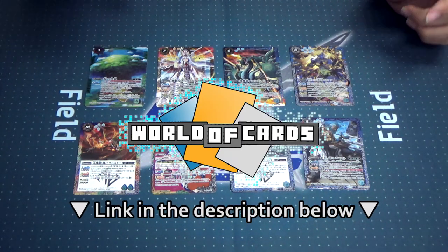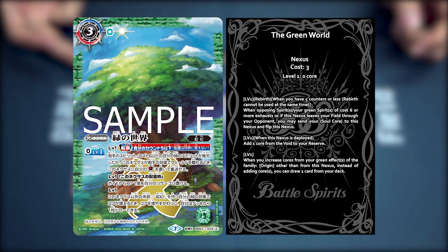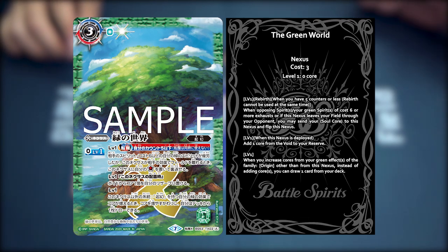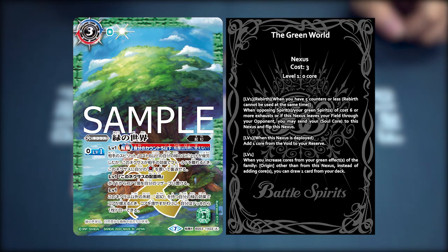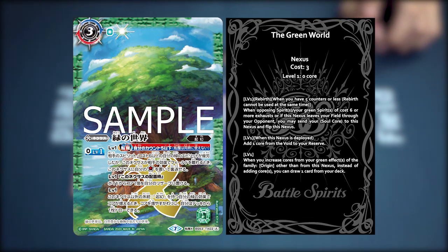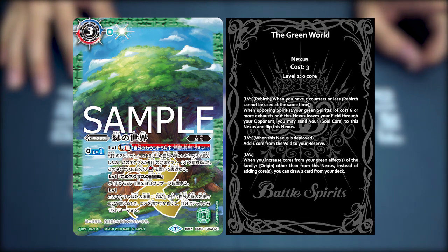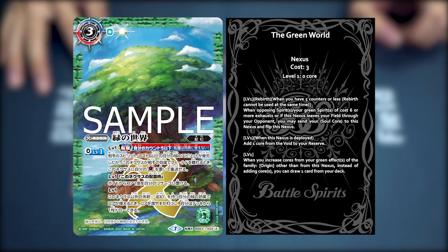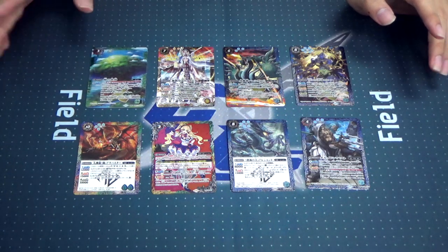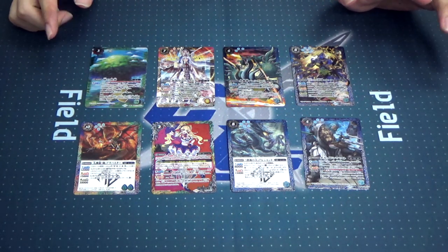So let's start with the Hidori no Sekai, or Green World. The Green World has a Tensei Rebirth when your counters is 5 or less — when an opposing spirit or your green spirit of cost 6 or higher is exhausted, or when this Nexus would leave the field by your opponent, you may send your soul core to this Nexus and flip it to the other side. At level 1, when this Nexus is deployed, you add one core from Void to your Reserve. Also the other level 1 effect: when you increase cores from your green effect from the Family Origin, other than from this Nexus, instead of gaining the core, you can draw a card from your deck. Green usually pumps a lot of core, and being able to transition some of the core boost into card draw is relatively amazing in a green deck in general — so it's a really good card.